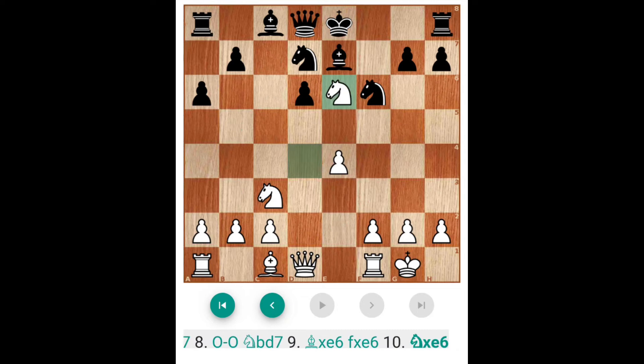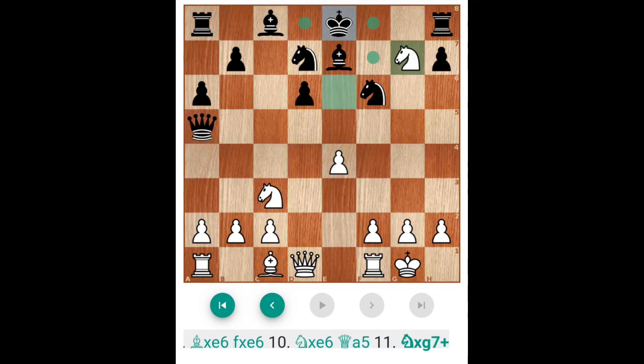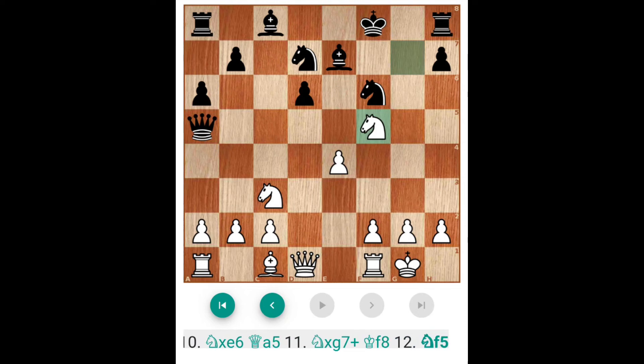Knight captures pawn — you have to play the Queen. Queen here. Knight captures one more pawn — check. Queen here. King here. And this is a plus position — this is also a clear plus position for White, because three pawns are already captured and now it is possible for White.